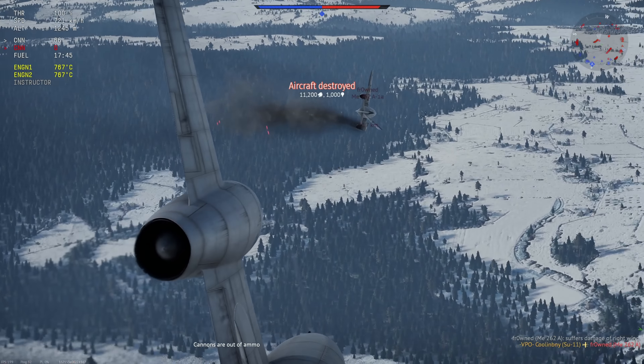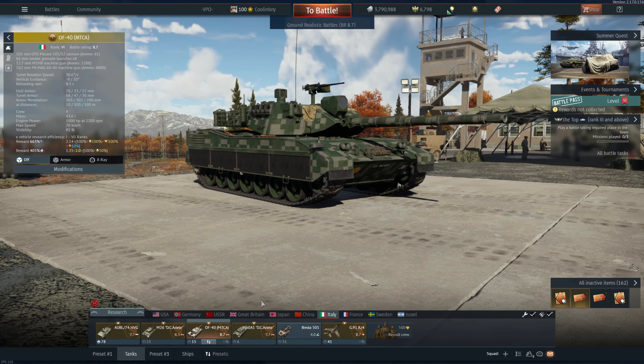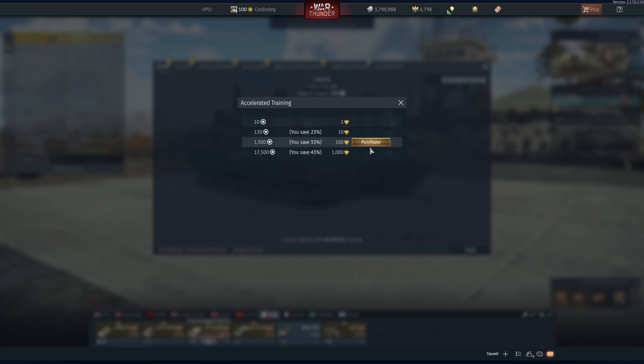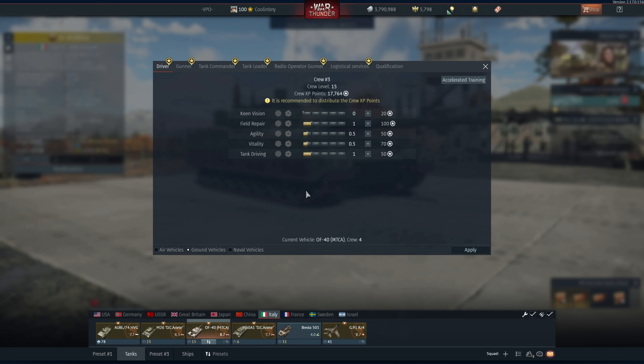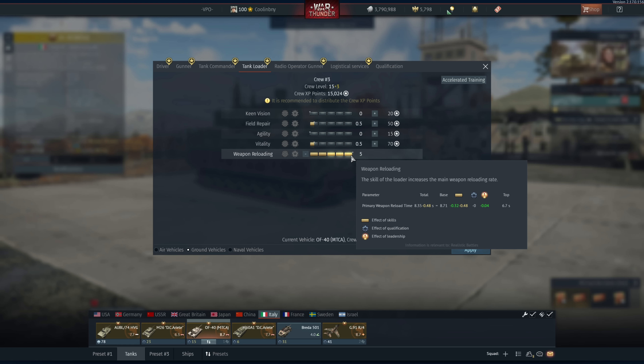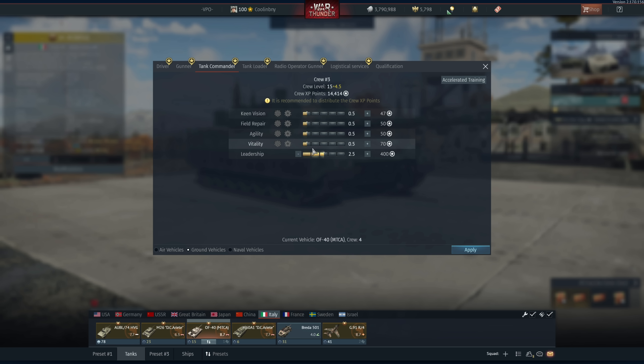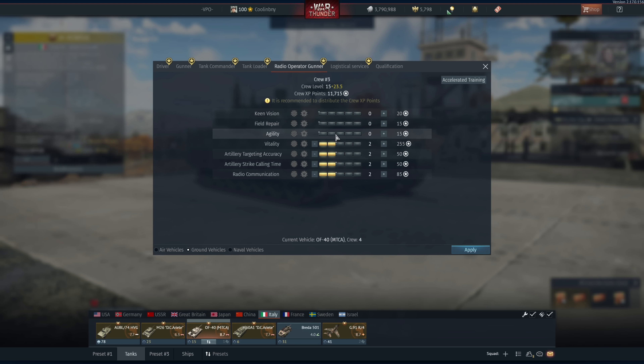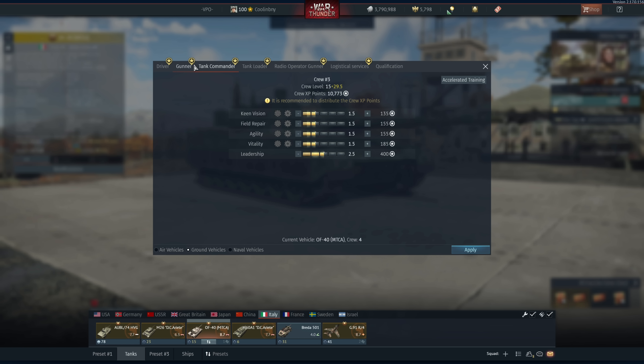Number three: crew skills. This is a very unglamorous use of golden eagles, but it helps tremendously and is arguably the most effective. In short, crew skills will take your vehicles from being nearly unusable to being top of the line. The great thing with crew skills is that they transfer between vehicles of the same type. For example, if you have a highly leveled ground crew, every single ground vehicle you put in that slot will benefit from the enhanced capabilities of that crew, giving you better weapon reload, turret traverse, and more.